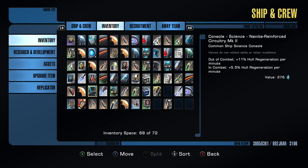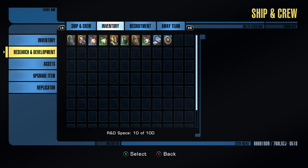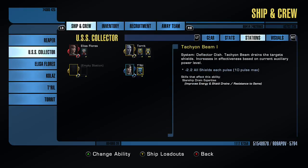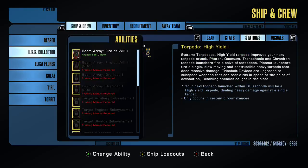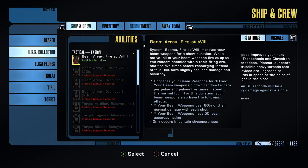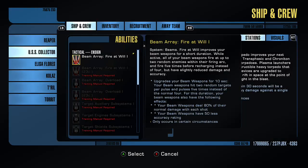It's just class and rank restricted. Tactical — you go here, then here, and it's tactical, so it would be there. Beam array — gotcha. Now I've got my first successful training manual updated into the system.